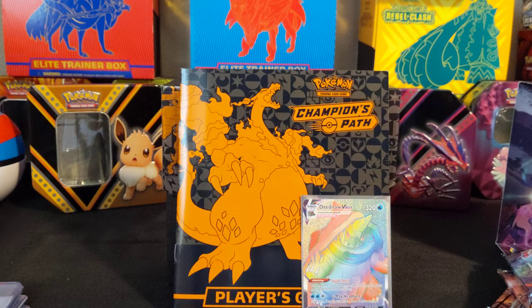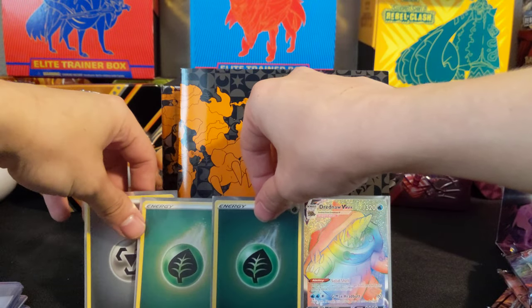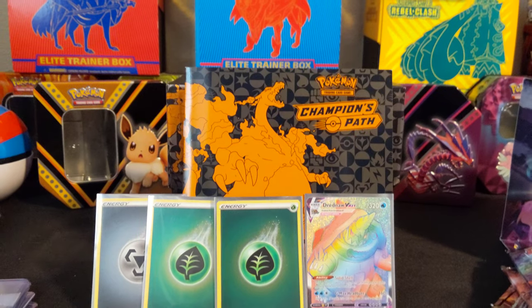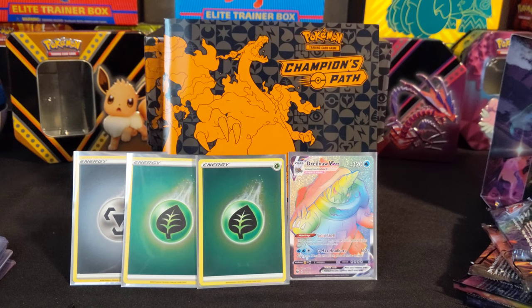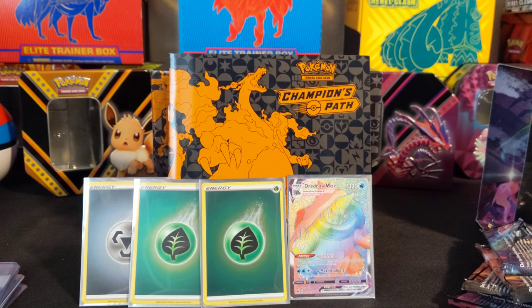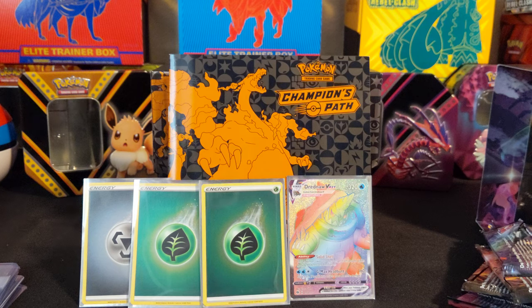The Lycanroc is honestly the one I have probably pulled the most — no joke. So this Elite Trainer Box was not as great as my first one, obviously, because in my fourth pack out of that first ETB I pulled the Full Art Shiny V — not the Rainbow Rare, but the Full Art Shiny V. So that's what we got for our Champion's Path Elite Trainer Box today. Hopefully I can find more of these. Smash that like button, subscribe if you have not already. You can share the video — it wasn't as great as I was hoping, but all the views matter. I appreciate it, guys. Have a great day and we'll see you in the next video.